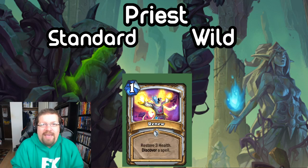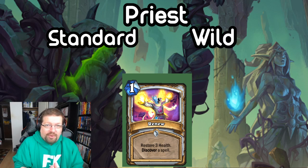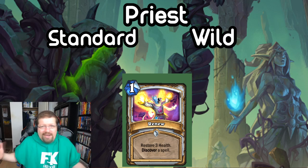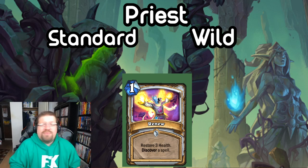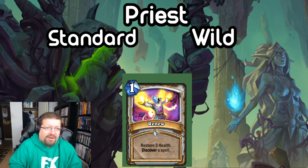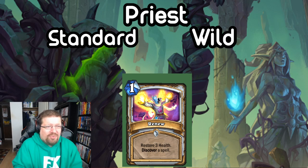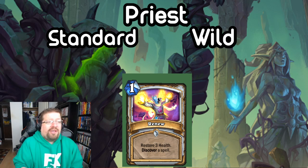We have a 1-mana spell, Renew. Restore 3 health, discover a spell. Typically discover spells are worth about half a mana to 1 mana, and you get Restore 3 health. In Standard, I have absolutely no idea what you're doing with this card. Priest is under a bit of a rework and I just don't see this really synergizing that well. It's a little bit of health, a little bit of value — might see some play but I don't quite think it's enough. I'll give it a 2.